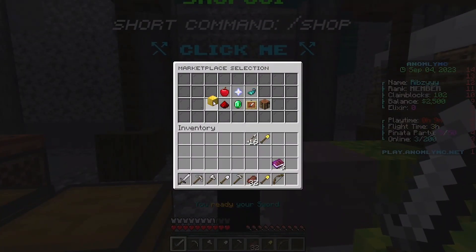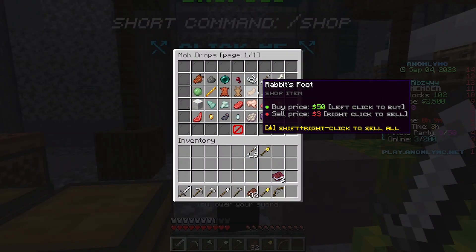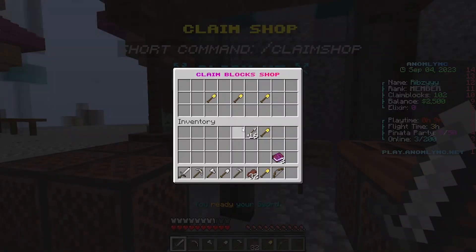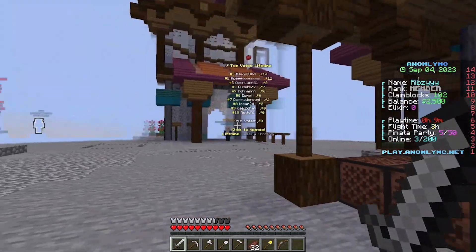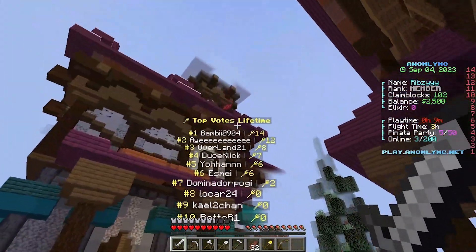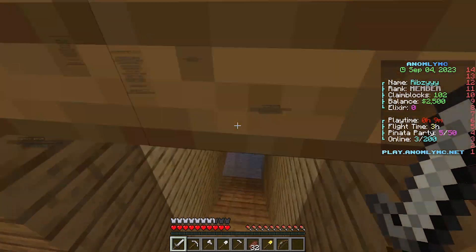Here's the shop GUI — you can buy and sell items from the block shop, redstone shop, miscellaneous, and mob drops. Then there's the claim shop where you can actually buy more claim blocks, which is a great feature not many servers have. It lets you expand your claim over time. Here are votes — Bambi has 14 votes lifetime. Make sure to vote, it helps a tremendous lot and gets you a ton of loot.